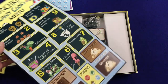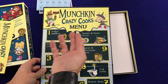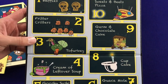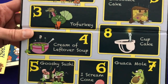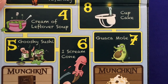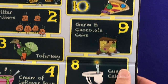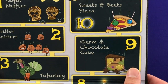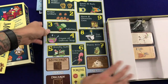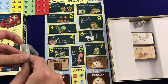And here is the new board. I have a lot of the deluxe Munchkin games, and I definitely think this is cool. This one is a menu-themed board. You have Awful Waffles for level one, Fritter Critters, Tofurkey — gross — Cream of Leftover Soup, Gooshy Sushi — I don't like sushi as it is, this makes me want it even less — Ice Cream Cone, Guacamole, Cupcake, German Chocolate Cake, and Sweet and Beets Pizza. This is cool. I'm digging this thus far. I always like the little changes to the game.